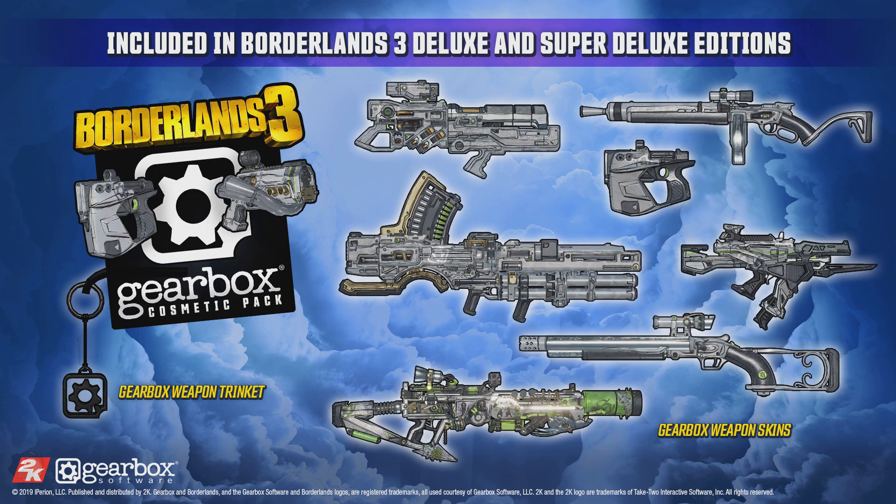Then we have the Gearbox skins for your weapons. You can change your weapon's color scheme to gray with a touch of green, and you also get the Gearbox logo to attach to any of your weapons. Gearbox, I'd love you, but I don't think this is going to move copies of your deluxe edition either. You can't force brand ambassadors into existence — or can you? Let me know in the comments.